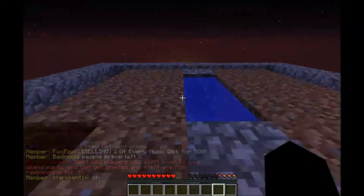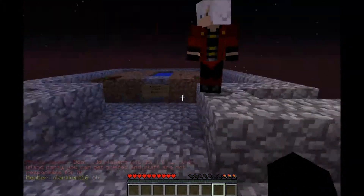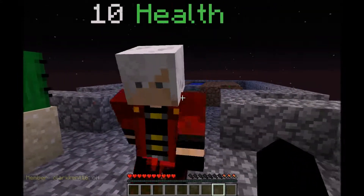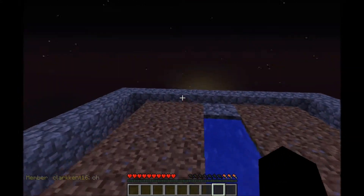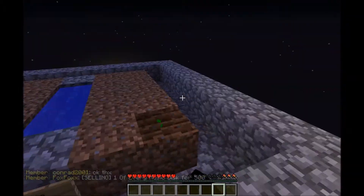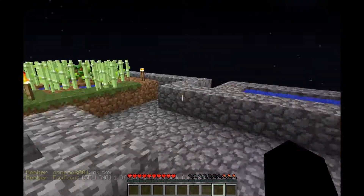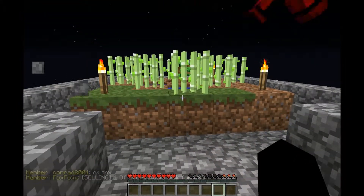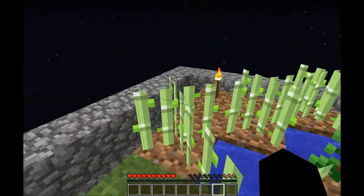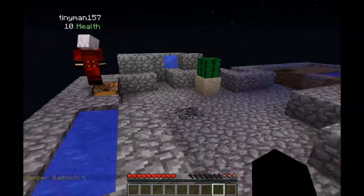And then by doing that, once we do get a cocoa bean farm, once we get a wheat farm started, then we can sell cookies for a lot. Because cookies make more money than wheat and cocoa beans. And we need more cobble.